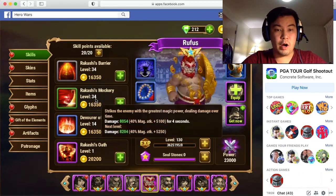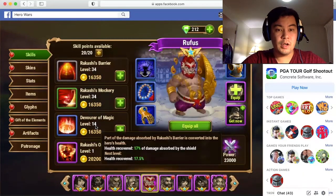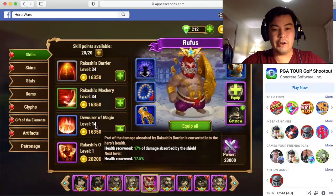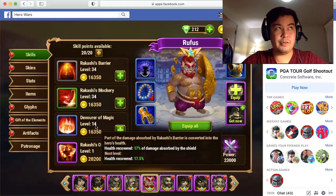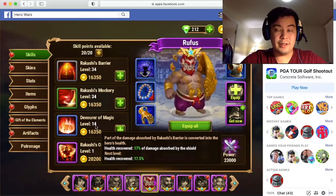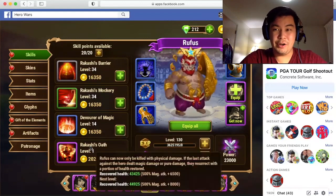We have Rikashi's Mockery, where Rufus strikes the enemy with the greatest magic power, dealing damage over time — kind of like a poison effect. We also have Devourer of Magic: part of the damage Rufus absorbed by the barrier, his first skill, is converted into Rufus' health. So basically magic damage dealt to the Rufus team is giving Rufus health, which is an issue — you don't want that to happen.